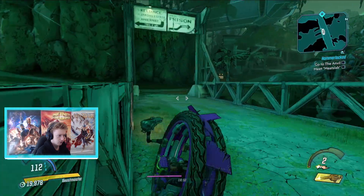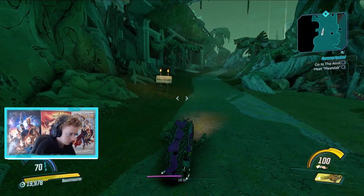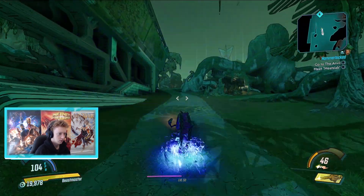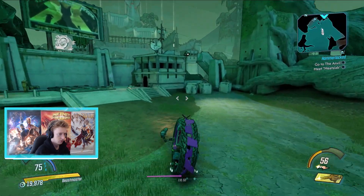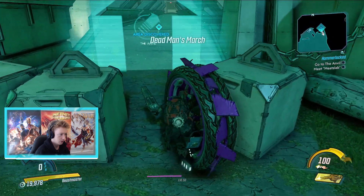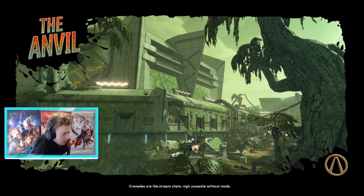I don't rate how this boost works. Why do we have to click in and out? Come on, we've got Meat Slab to find. Faster. Dead man's march to the Anvil. Grenades are like stream chat - nigh unusable without mods. Fair.